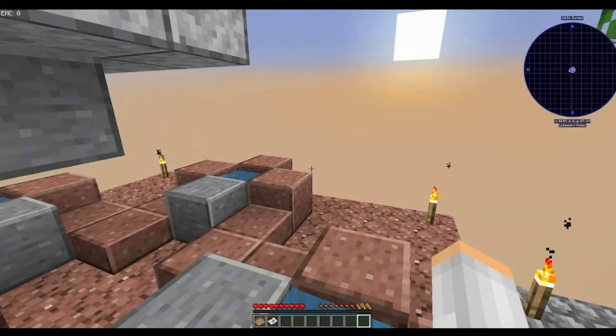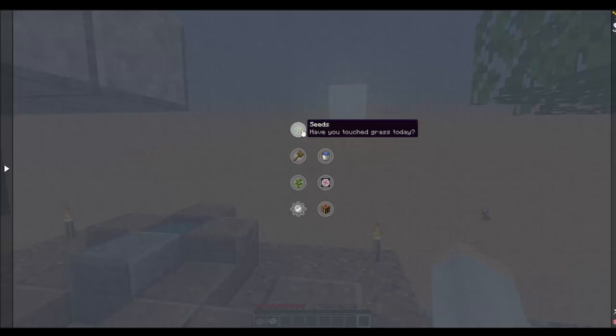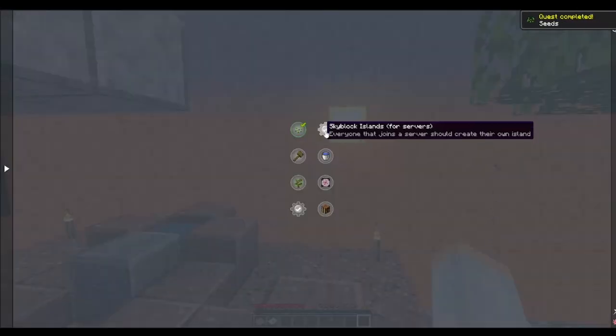Hey everybody, Heather and Ab here, and we are in a brand new pack — Sky Capsule. Seeds can be obtained the normal Minecraft way: harvest grass, right-click bone meal on a grass block, and break it with your hand. If you accidentally break all the existing grass blocks before getting seeds, you can use the emergency items in the quest book.